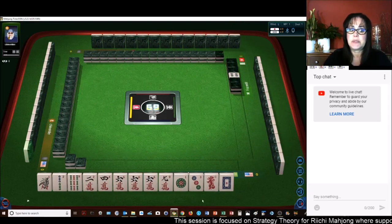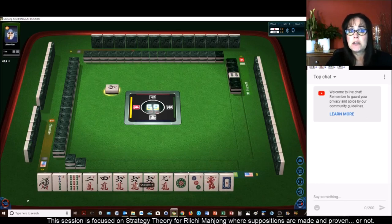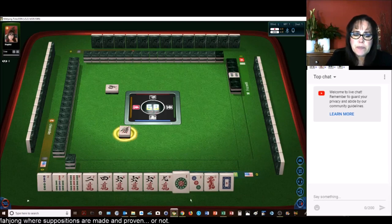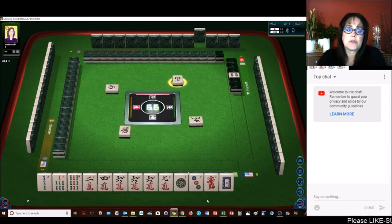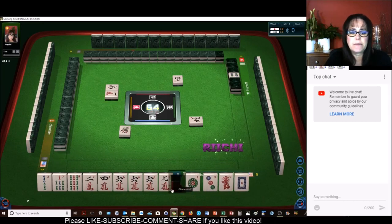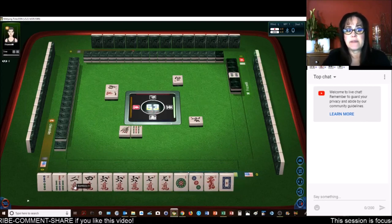Let's see what we can do with these tiles. Five dot is Dora. We have a Pong of six cracks. Let's get rid of the one — I'm thinking leverage the sixes. Let's see about discarding honors and terminals and go for Tanyao. We're going to hold tiles two through eight, preferably three through seven if possible.